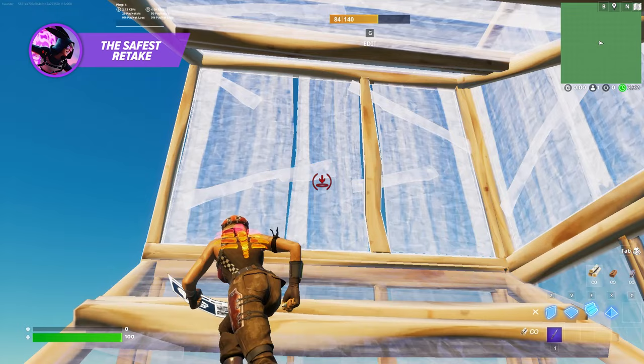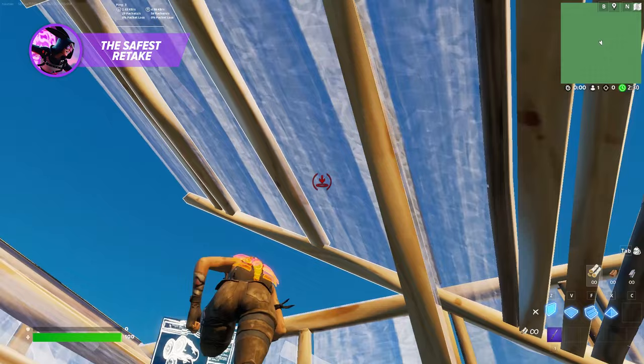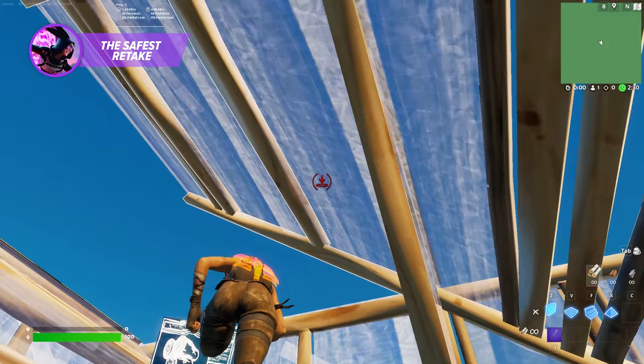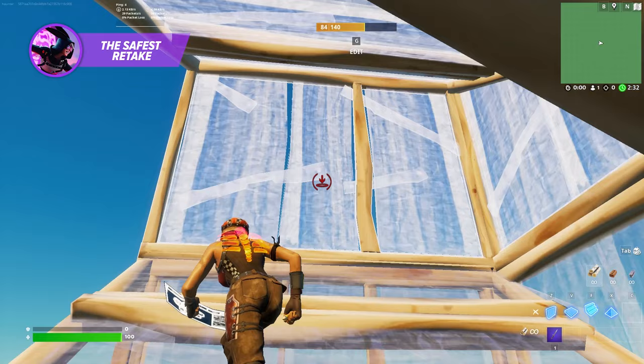Speaking of clear paths, this is the safest retake you'll ever find. Exit your box, place a ramp, and place a wall above and in front of you. Then you're going to want to place a special wall on your left or right, depending on the position of your opponent or opponents. Finally, do one ramp above you. This gives you complete protection from players in that direction as you keep moving up. The final wall of this build is yet another variable which shows how much of a retake also relies on your own instinct — a skill you can only improve by experiencing it in a real match.